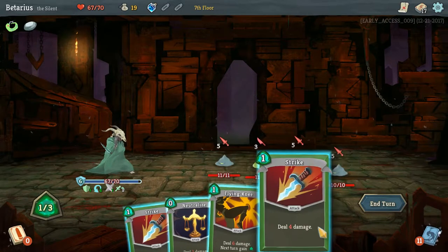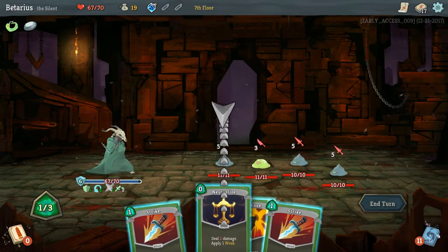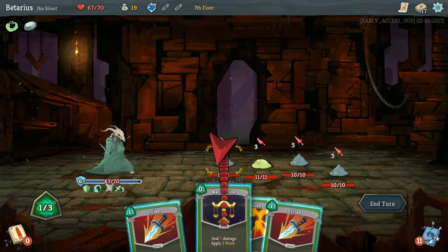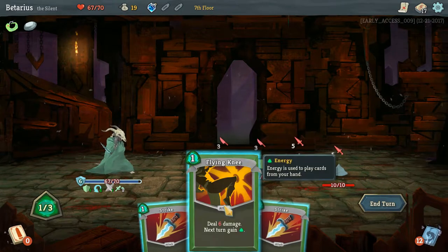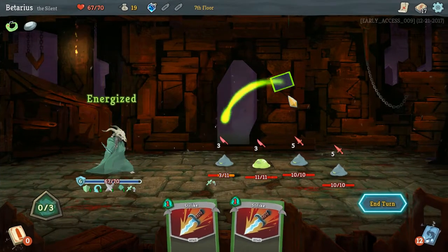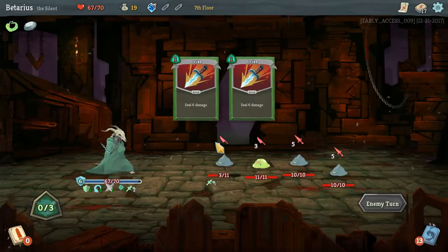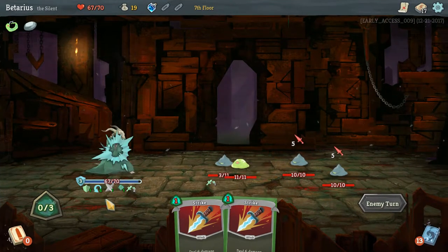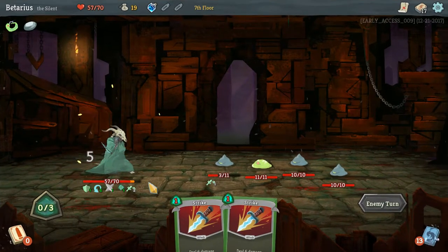I'm gonna do a Flying Knee, or actually make a guy weak. A Flying Knee gets 6 — I'm not gonna kill them this turn, so let's at least weaken him and bring him to near death. End turn, retain both of these. I'm still gonna take 10 damage — there's just no way around that with my current card set. Yeah, I took 10 damage there. That's not good.